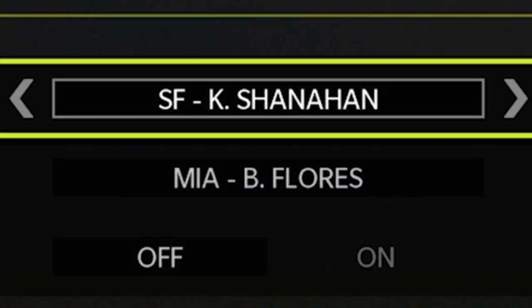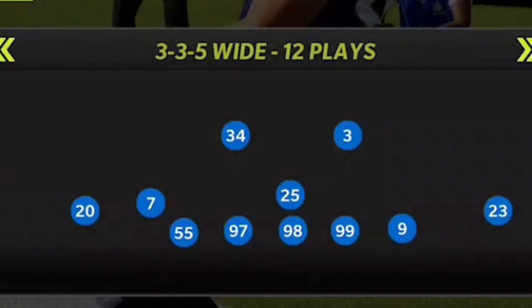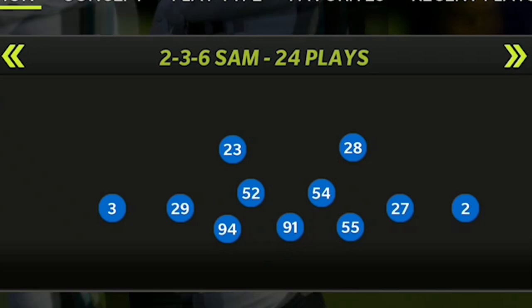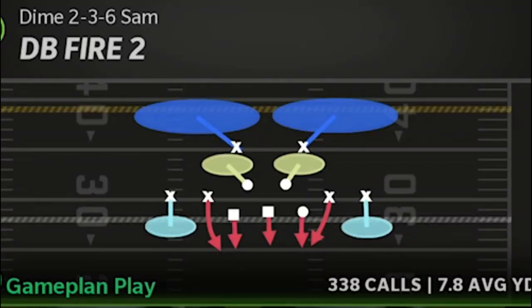The defense I'm going to show you guys today can be found in the Miami Dolphins or the New York Giants defensive playbooks. These are the same two playbooks I've been using pretty much the entire year, but ultimately you can find this in any playbook that has the 3-3-5 wide. I like the Dolphins and Giants because they have a good combination of plays, including formations like the 2-3-6 Sam with some very good blitzes like the DB Fire two.